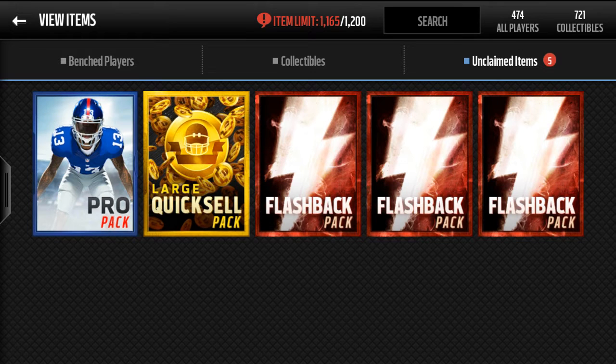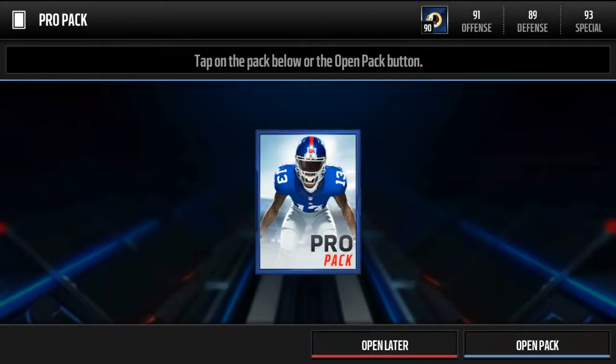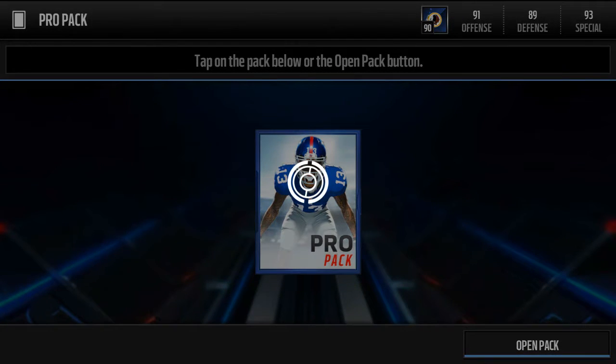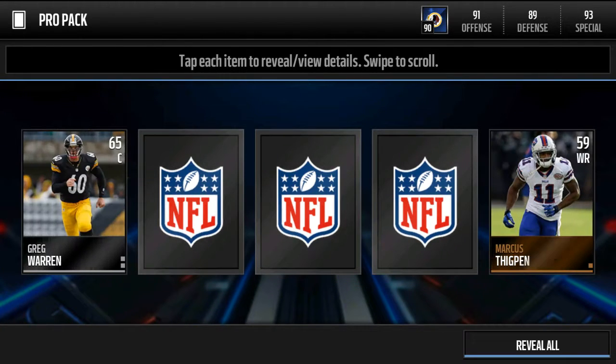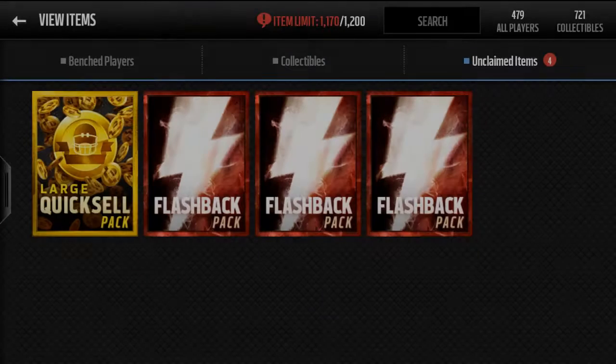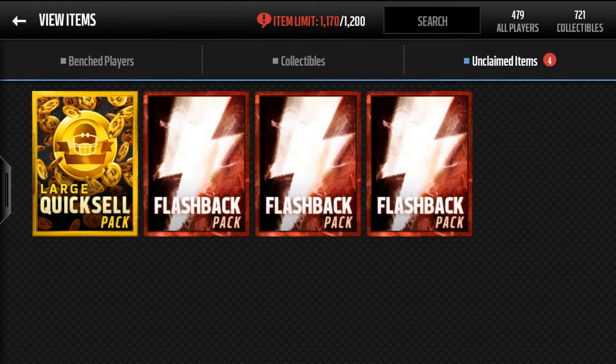You guys already know the best people to get — Andre Johnson, Maurice Jones Drew, Steve Smith, Dwight Freeney, all those good guys. We're opening the pro pack just to heat it up before we get into the flashback packs.